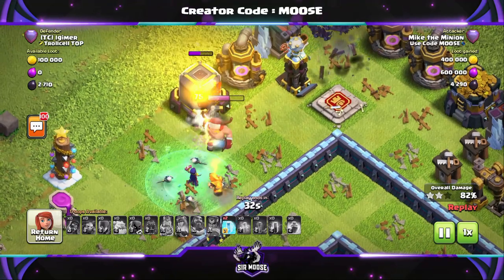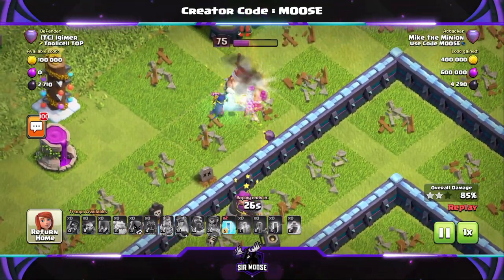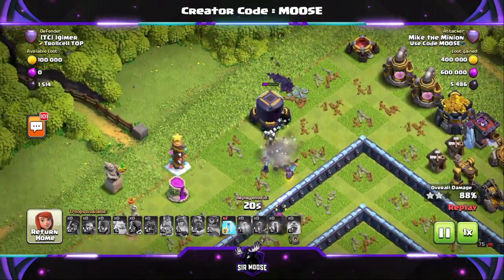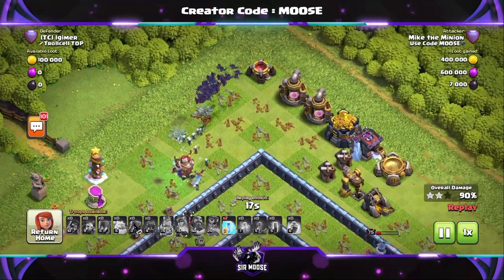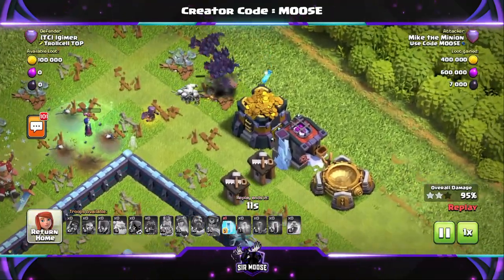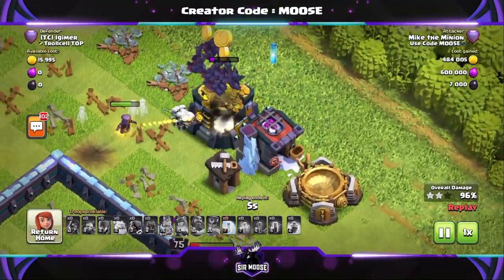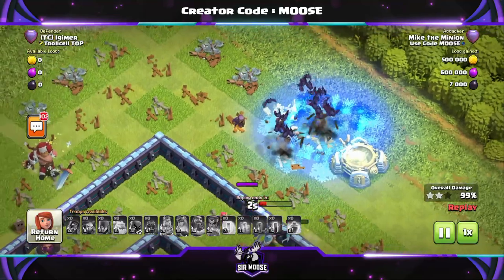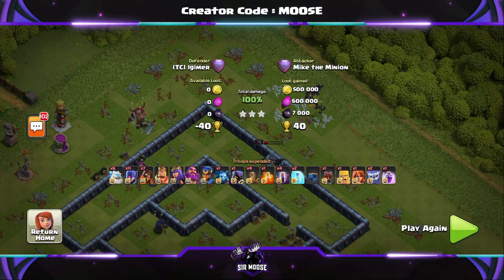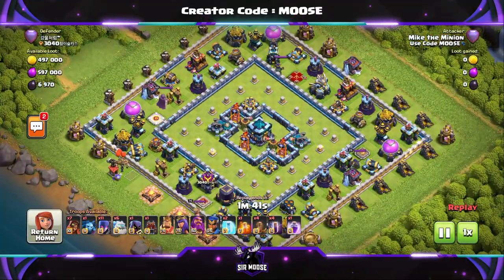So without those bats, maybe if we had invisibility spells we wouldn't have got three stars. Then finally I've sent in the headhunter - doing a great job. Well done. Again, that was absolute brilliance from myself holding back the headhunter until late in the battle. We're going to freeze the storage again, and then we're going to freeze the barracks for five stars achieved. You've seen it here first on Samoose Gaming - five stars for the first time in the world. Not really guys, but maybe.